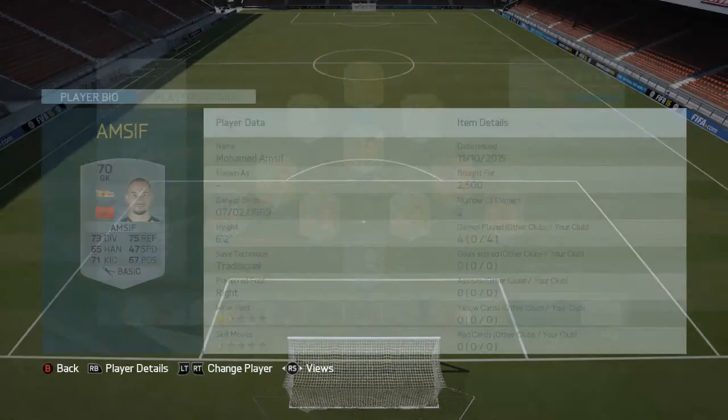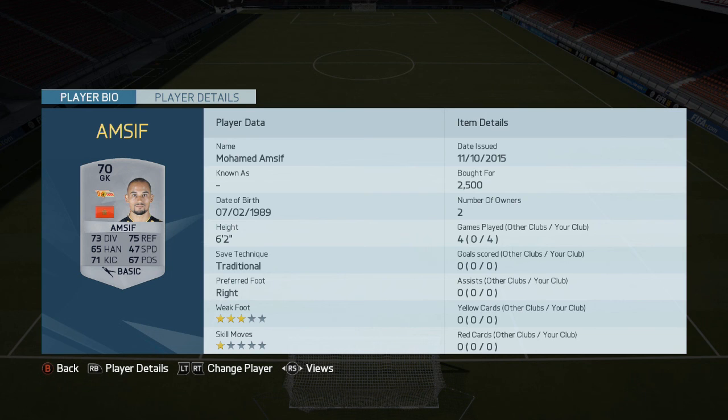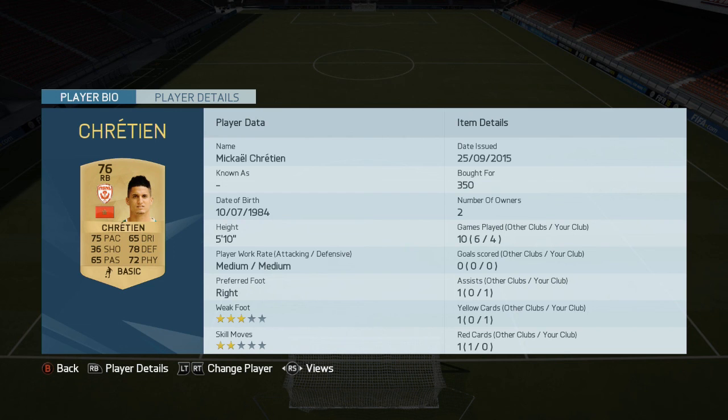Amsif is the goalkeeper. He's pretty solid for a silver. He'll be quite expensive because he's the best keeper you can use from the Moroccan nation.